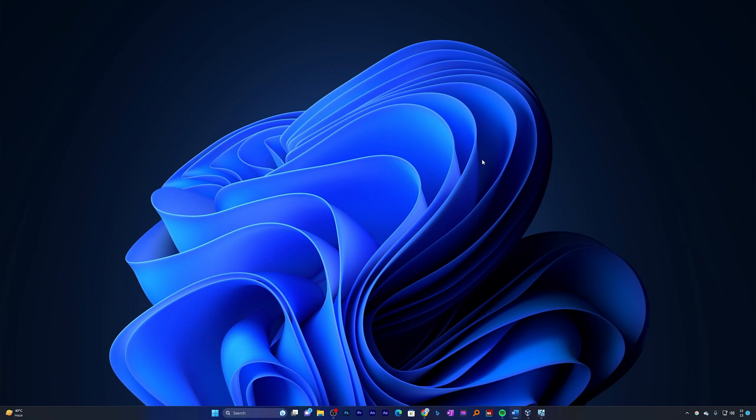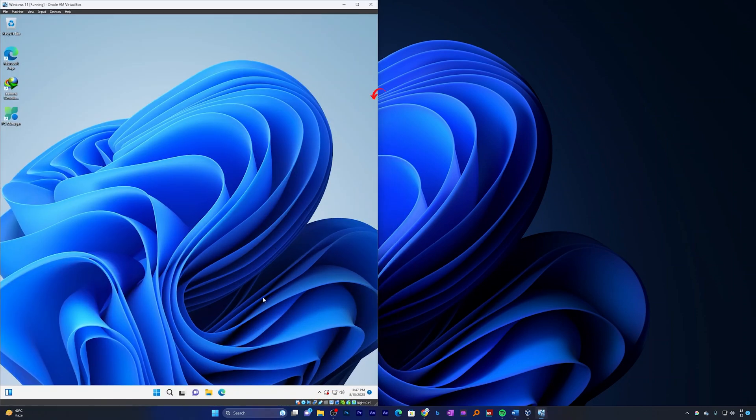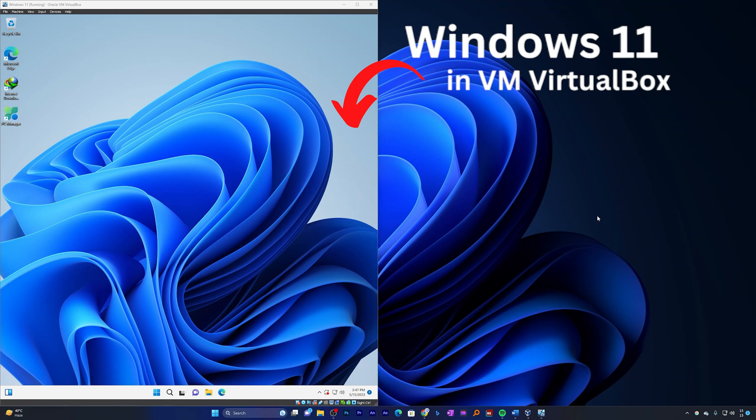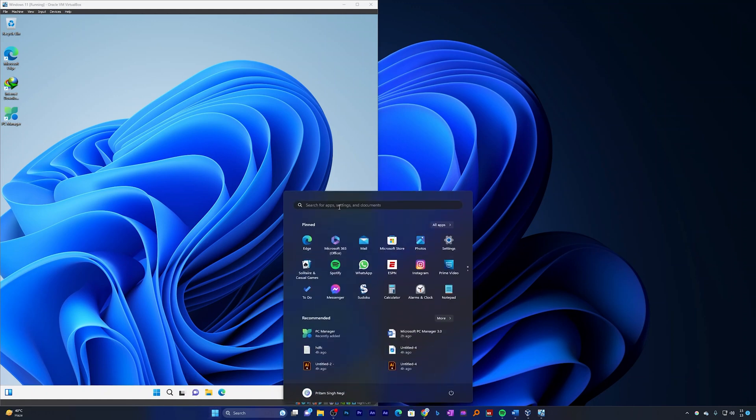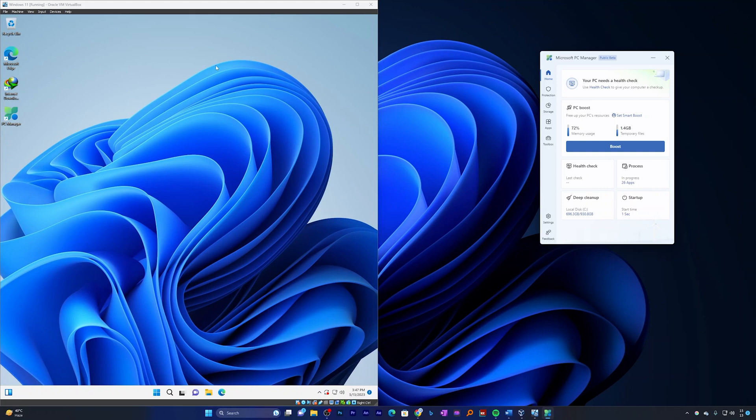Now here we are at our computer screen. In order to show the difference clearly, I have started Windows 11 in VirtualBox so that we can see a side-by-side comparison of both versions of PC Manager. Let me click here on the Windows button and run the latest one, and let me also run the previous existing version of PC Manager.